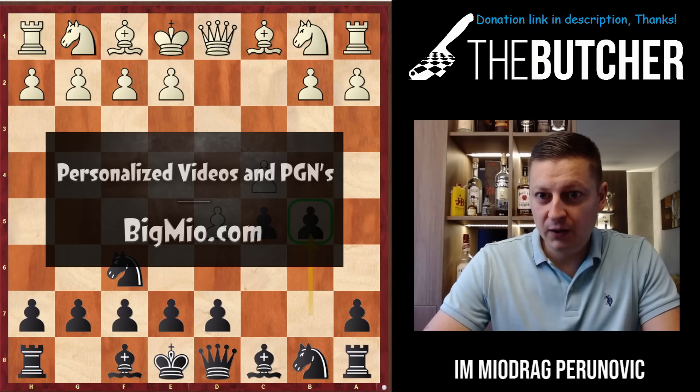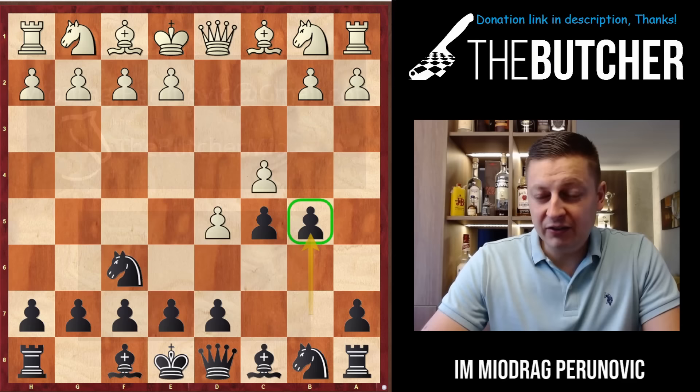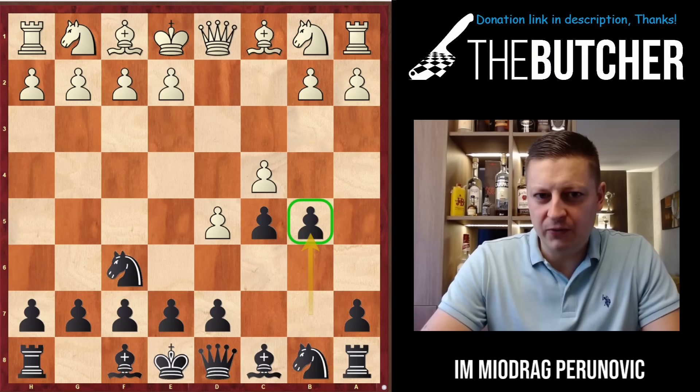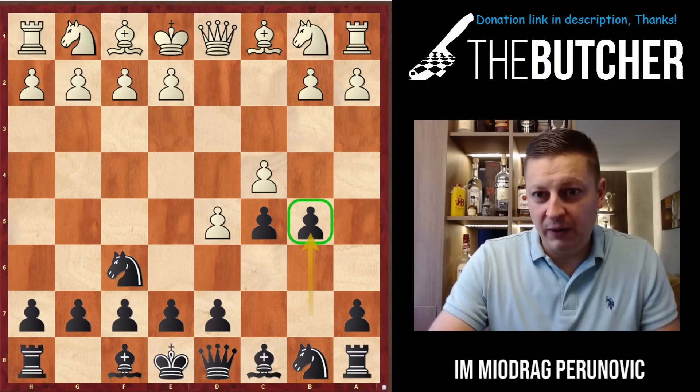Hello guys, and welcome back. For the first time on the channel I want to present you the Benko Gambit with the black pieces. We're talking about a very nice opening for black with lots of counter opportunities. There is only one drawback: you can only play it if they play d4, knight f6, c4. Unfortunately you can't play Benko if they go for a reti opening, and that's why Benko players are somewhat limited.